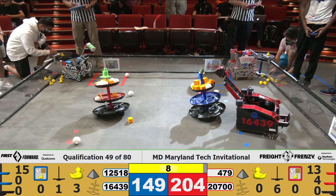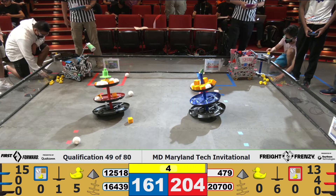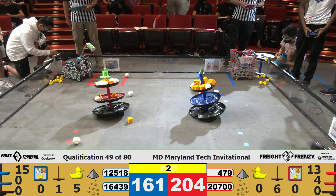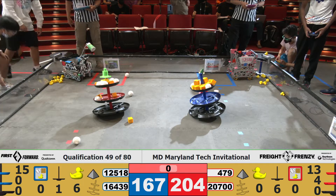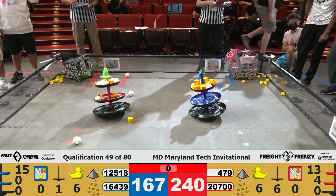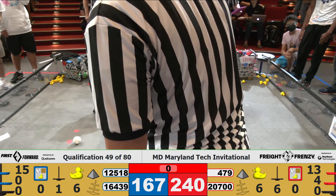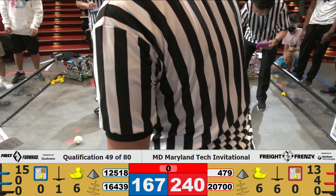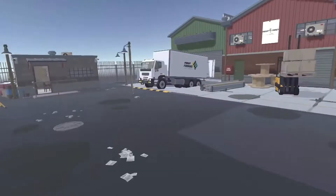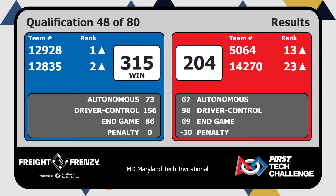Ten seconds left. Stifusion is spitting duck after duck, as is Almond Robotics. They're trying to get all of them down in the five seconds we have left — with three, two, one — and that's the end of the match. Scores up from match number 48. Wow, look at that. The Blue Alliance wins with a score of 350.